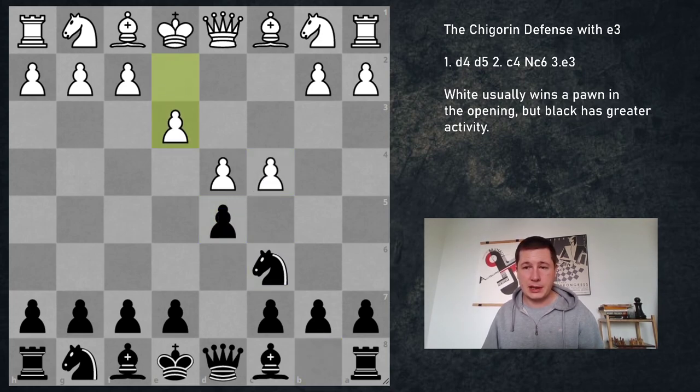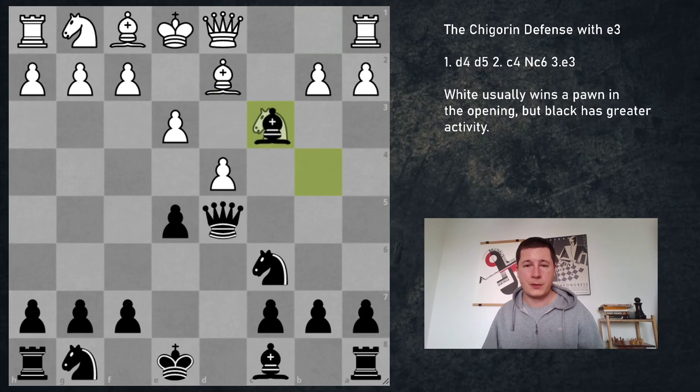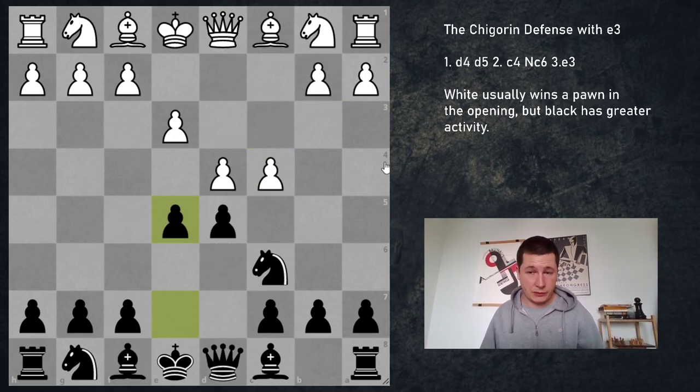One option is cxd5, and this we are going to cover in the next video, as it transposes to the exchange variation. After e3, e5, cxd5, we get the position of queen takes d5, knight c3, bishop to b4, bishop to d2, bishop c3, bc3 — and we are transposing to the exchange. Players with black have to know it, but it's not the topic of this video.